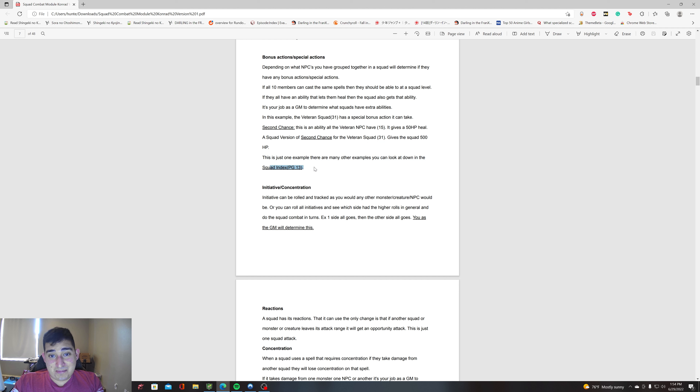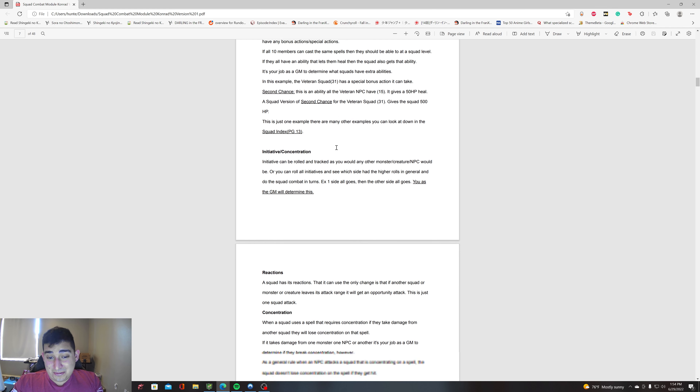If we look at page 31 for a squad of veterans, the 'Second Chance Squad' ability lets them now heal 500 HP, because 50 times 10 equals 500. This gives you the ability to port abilities from a regular NPC to squad level. You can go look at the squad index on page 13 and go through all of them — each has different variations you can add or modify for your own custom squad.